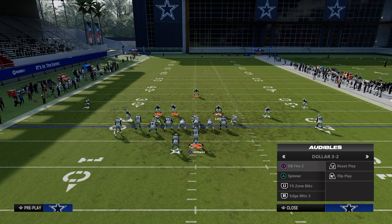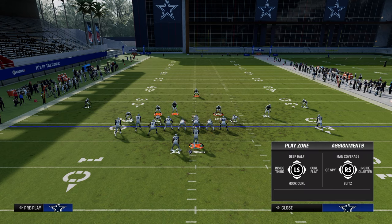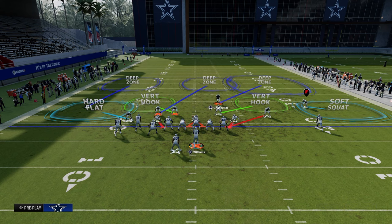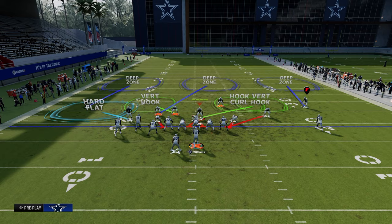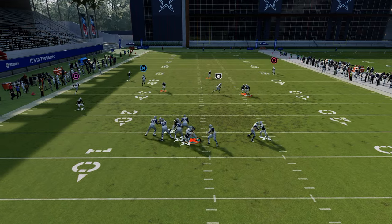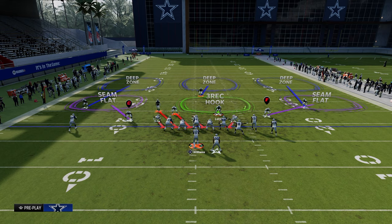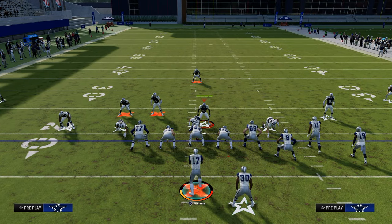Let's say we go to DB Fire 2 but we actually drop the slot corner on the left side into coverage. We have a lot of help because we have this safety we can roll into the middle of the field. We can bring this guy down into this area — maybe a hook curl or something like that — and we're really setting up to get this nice pressure. Hard to get that block over there; they did get it that time, but in general you can send four, send three, send very few people and still be able to get pressure. It all starts with this pressure right here.